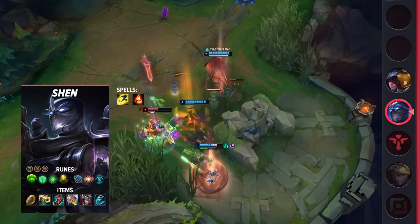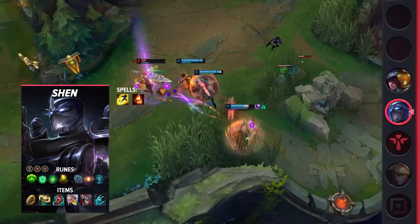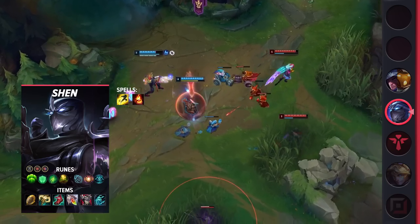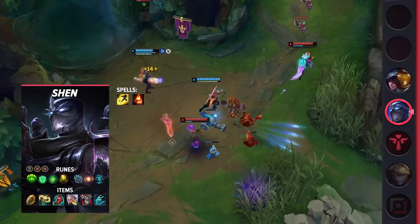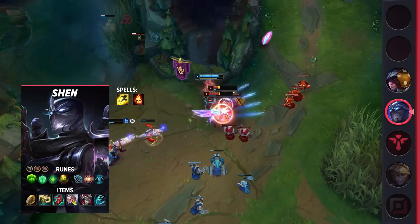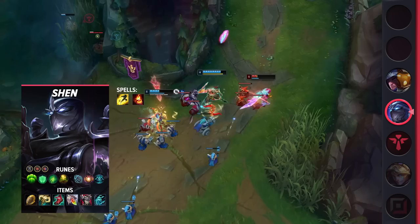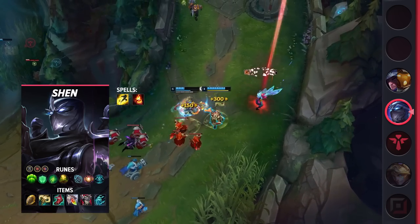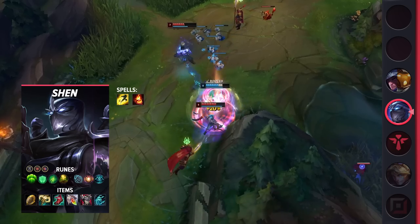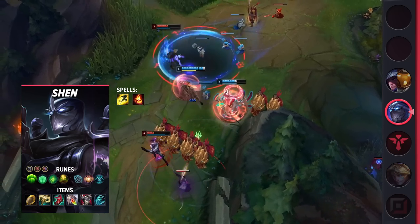Shen is a powerful champion when in the right hands due to his versatility and amazing kit. That being said, he'll often struggle versus poke or high range bot lanes due to his low range, so be careful. Besides that, he's relatively blindable and can often catch the enemy off guard since they expect him to be top lane. If you're a duo with your jungler, or if you're just a macro player, you can make game-changing plays from across the map with your ultimate. Just be sure you don't leave your ADC in a vulnerable position.